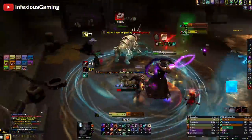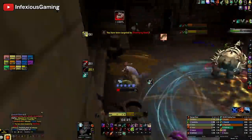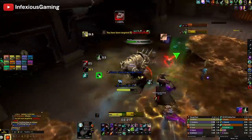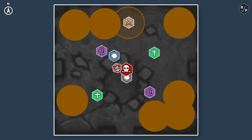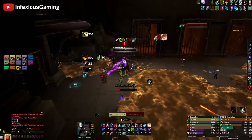Hecetus will also occasionally put brown circles around multiple players. These players need to run away from the group by the time the circle expires because it drops a permanent zone of rocks that you don't want to stand in. Over time, these zones fill up more and more of the room, so the further away you drop them, the more room you'll have to work with later on. And once Hecetus is dead, just finish off Altimore and you win.